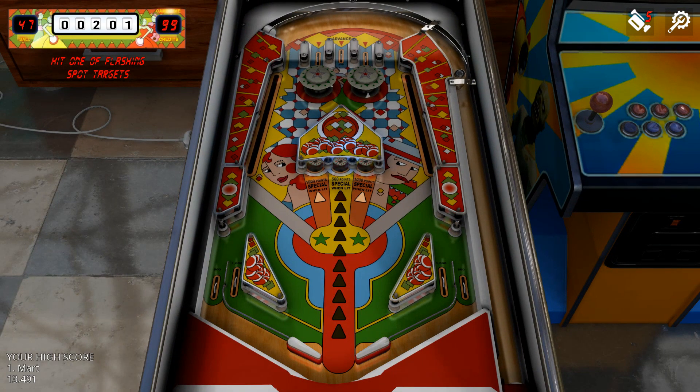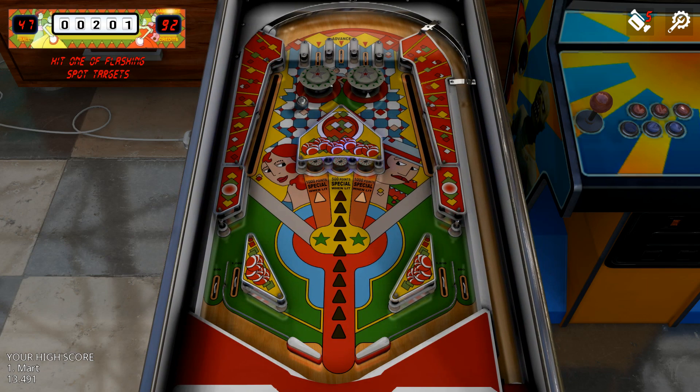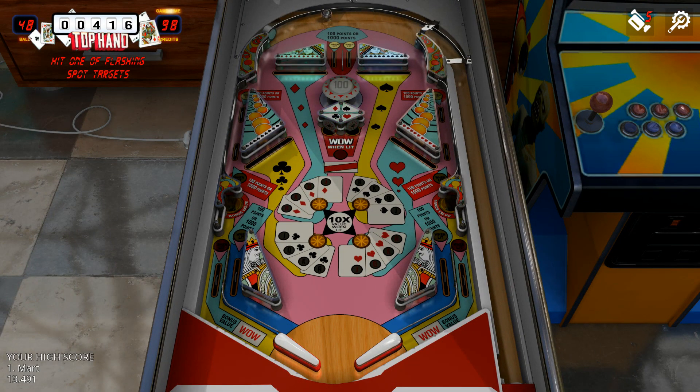About the scoring in story mode: there's a separate leaderboard for it and different factors influence your score. A new player who starts in the game will have 10 balls and will get 99 seconds per table.